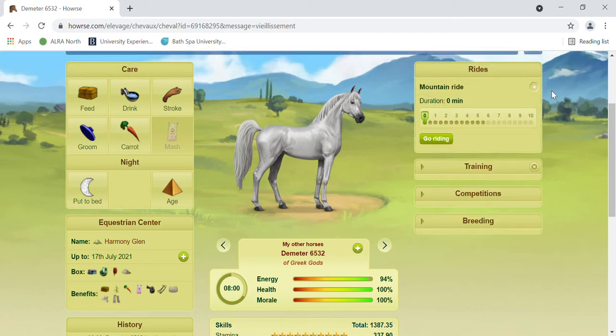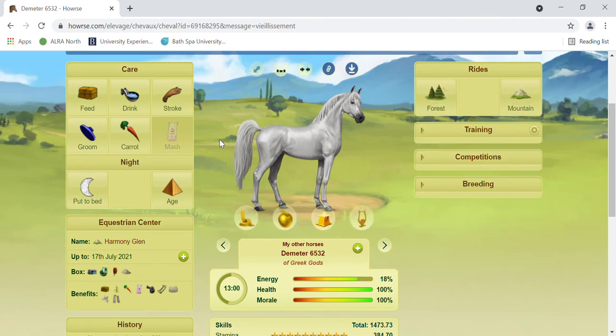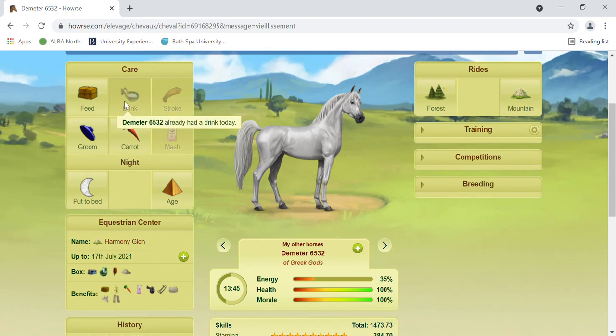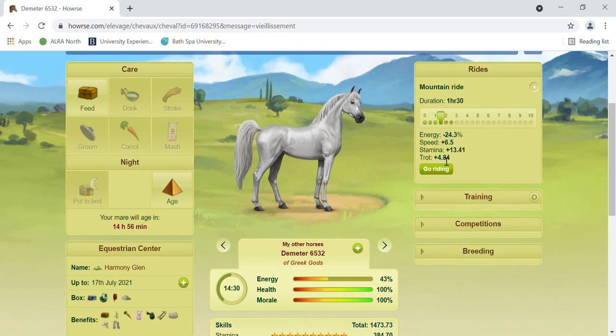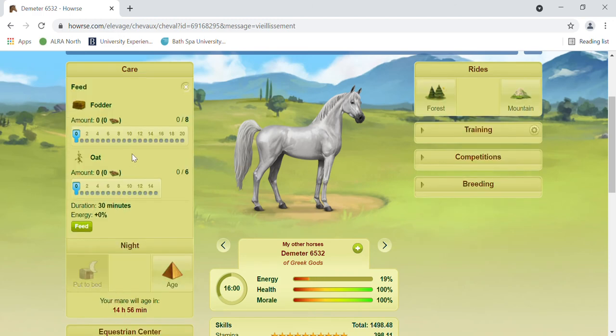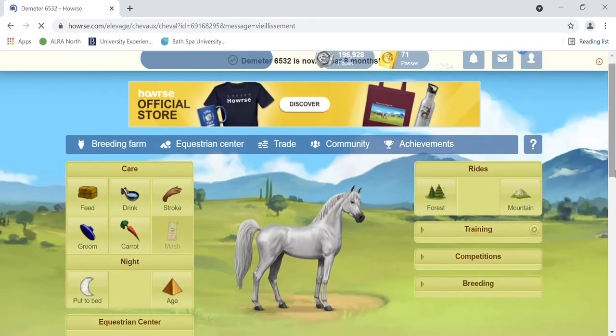You want to click whichever ride option — it doesn't matter which order you do it in — and you want to do one less than the maximum amount, so for me that's five hours. Go riding, then click all of the actions, then go back and do two less than the maximum amount. That will still leave you with enough energy so your horse wakes up with the full amount of health and energy.